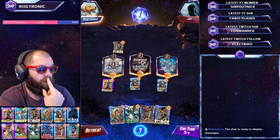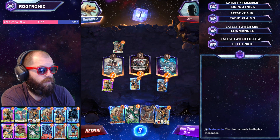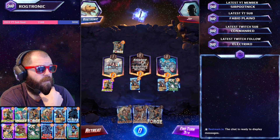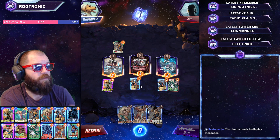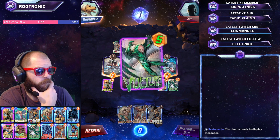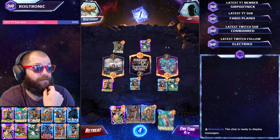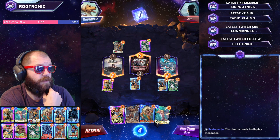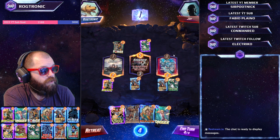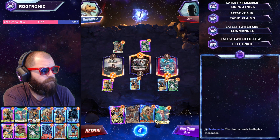Next turn we'd love to draw... Do we just play Vulture? I think we play Vulture and then put Kraven in the middle, because then stuff can move to the middle. They've got a massive Vulture now, but they might struggle unless they've got Doctor Strange — if they have Doctor Strange, we're in trouble here. And there's our Doctor Strange.